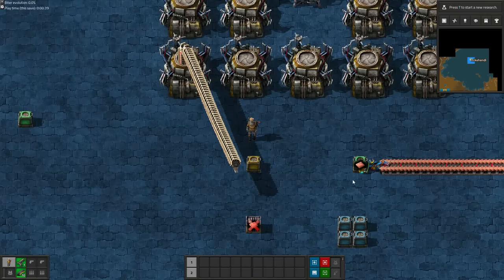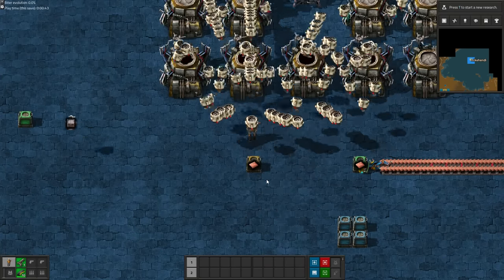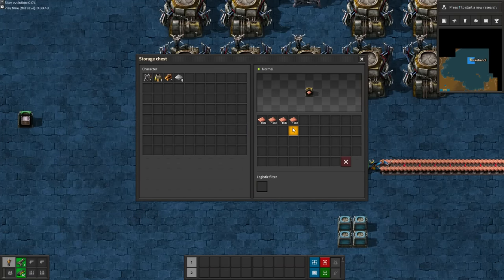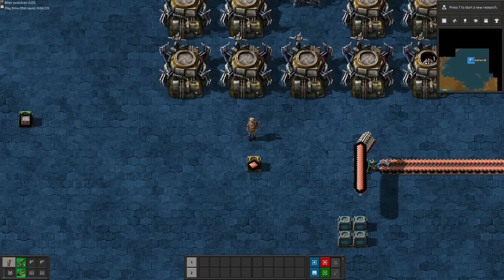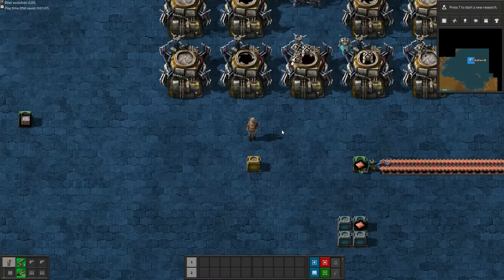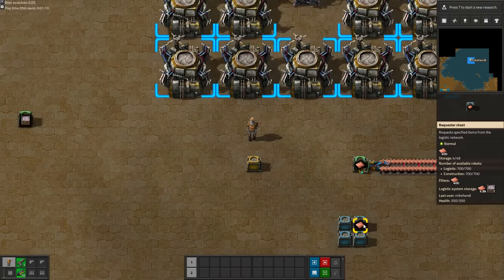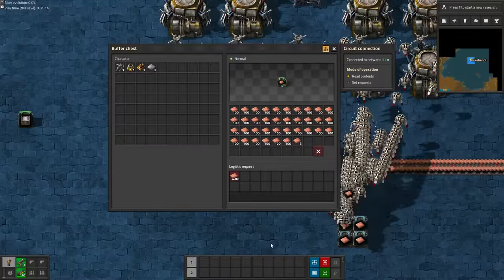Only when all the green buffer chests are full will they bring it to a random yellow storage chest. And here's another key element: once the buffer chests start distributing plates and emptying out, the plates in those yellow storage chests will automatically be transferred back to the buffer chests again. And only when the storage chests are empty and the buffer chest drops below 4000 plates will the inserter activate again.